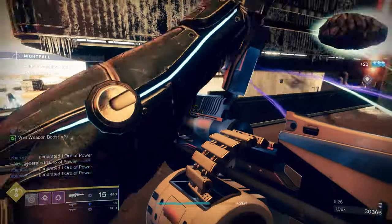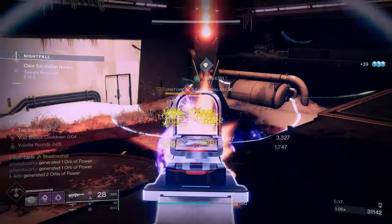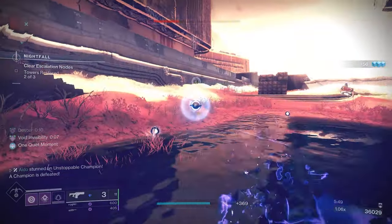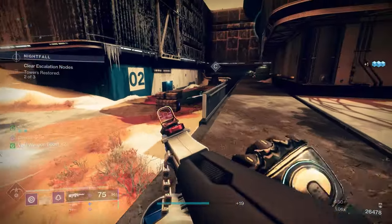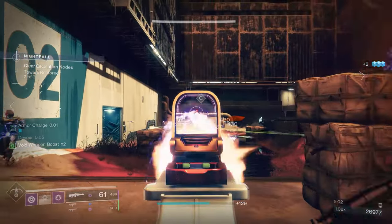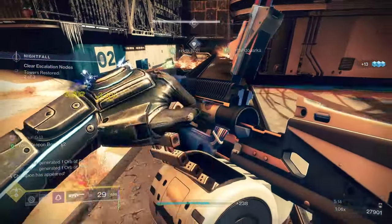This setup lets me stay alive whenever I'm in an awkward spot — I can just go invisible and super a lot, make a lot of orbs for my teammates, and have a bit of fun without worrying too much. It basically fills the gaps my team will almost inevitably leave open. I'm a pretty mid player and I end up playing with other pretty mid players — this allows me to fill in for teammates when they make mistakes and get myself out when I make mistakes. If you want something fun, useful, and utility-driven for your void hunter, give this a shot. Thanks so much for watching, and all the best.